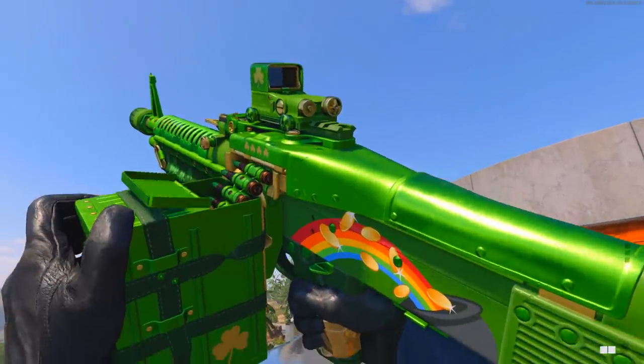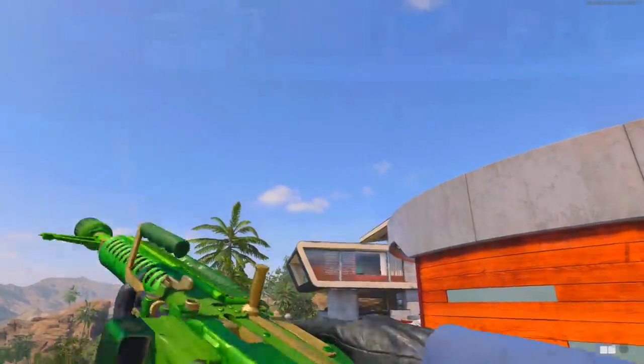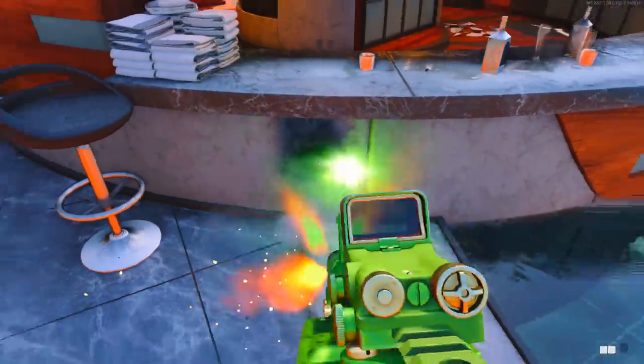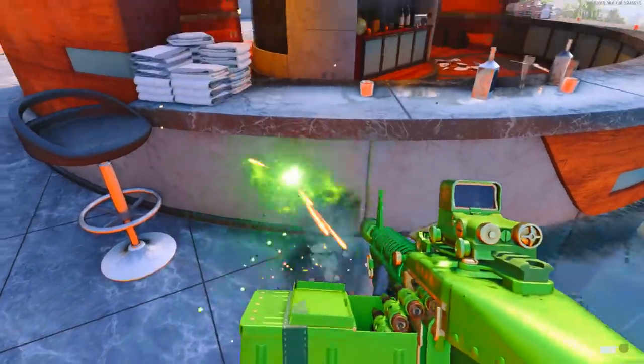It does come along with the new tracers and dismemberment effect. Here you can see the new green and orange tracers, and you can hear the sound effects of coins falling on the floor in the background.